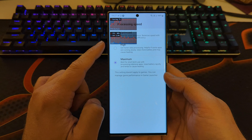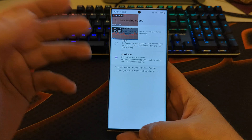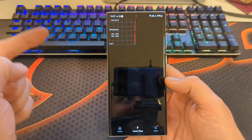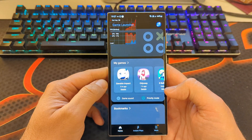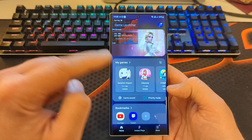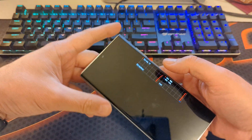I have set the processing speed of my phone to maximum. I don't really think this has a lot of impact on gaming, but nevertheless I did so. Inside the game launcher, I will turn on the so-called priority mode. Right now it's switched off — I'm going to switch it on and then start Genshin Impact.